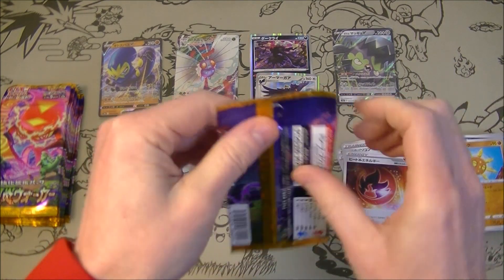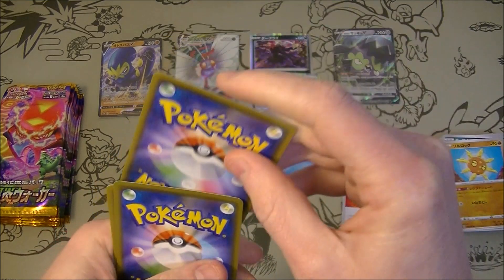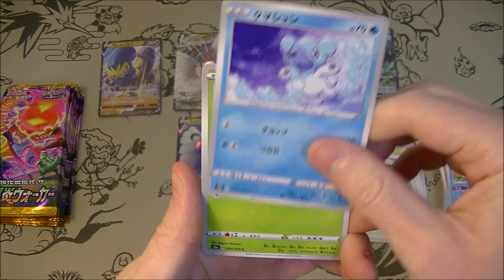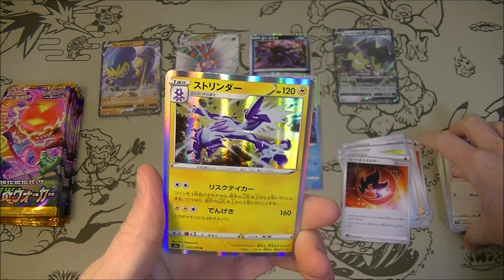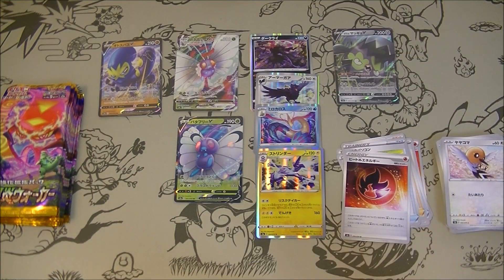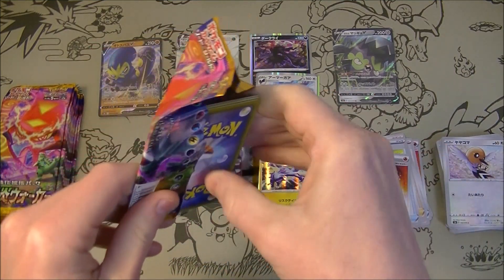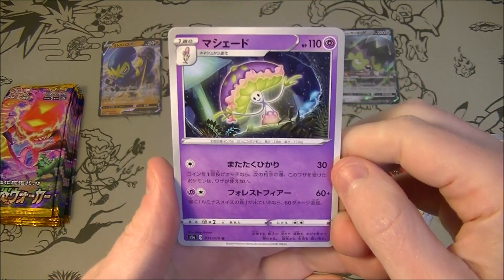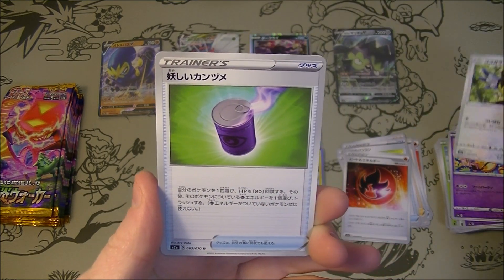Second half, let's go. We got a Toxtricity — Toxtricity has been in like all the new sets so far. It was on the pack art of the last one; they're definitely pushing it. I guess it's reasonably popular, but the new ones they always push the new big ones.